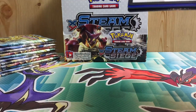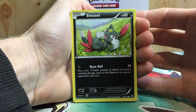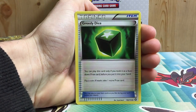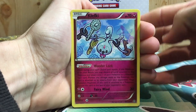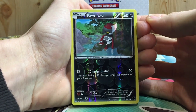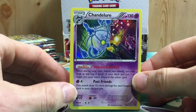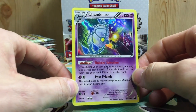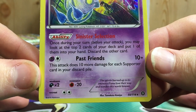Hopefully this is the calm before the storm. Six packs in and we're not even hitting the one-in-three pack ratio. Pack seven has a Sneasel, Yanma, Aipom, Clauncher, Fletchling, Skiploom, a Greedy Dice, a Klefki with a crazy ability — feel free to pause on that — a reverse Pawniard with Change Order, and a Chandelure hollow! It is about time — we have broken the curse. It's got 130 HP with the ability Sinister Selection and the attack Past Friends.